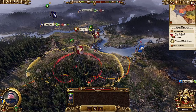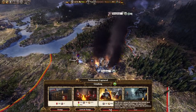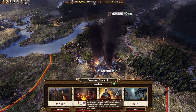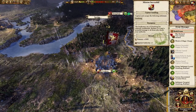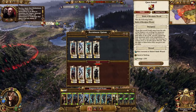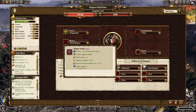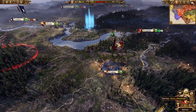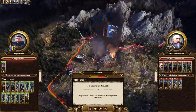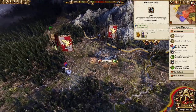On turn two, move your second lord into the forest and put them in ambush stance, then using Karl Franz destroy the enemy army and follow up to take Grumberg. Make sure you choose the loot and occupy option — that gives you an extra minus 30 to public order, helping trigger your first rebellion on turn four, which I think is the fastest you can make it happen in Reikland. At the end of the turn, remember to unequip and re-equip the Reikland Runefang again. On turn three, move Karl Franz to reinforce and take Ubersreik with your second lord, again using loot and occupy.